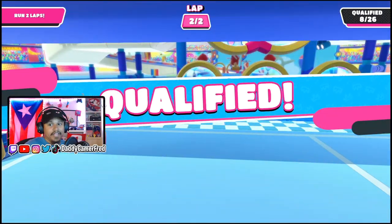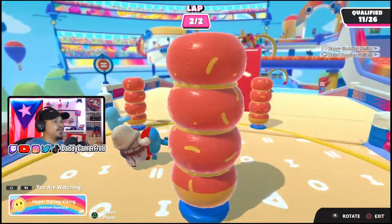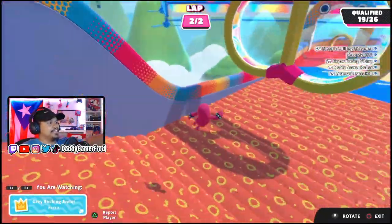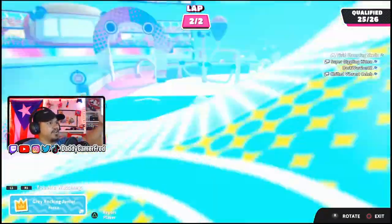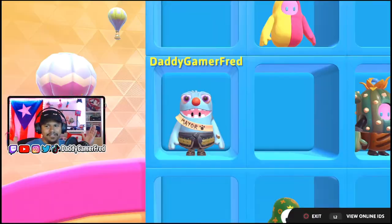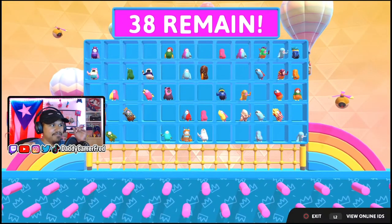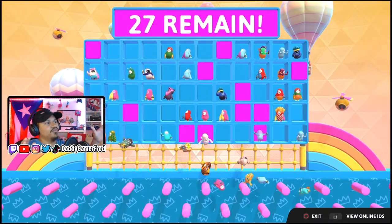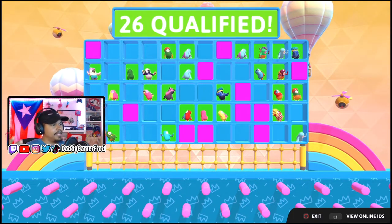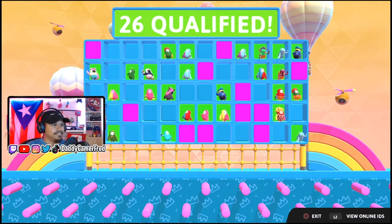That's how you win inside of the speedy circuit. You want to avoid trying to make it difficult for yourself. Like at the end of the lap, going up to the two rings is unnecessary — you can just run right down, especially in the last lap, where you can just have a straightaway and try to avoid any other obstacles. Try to make it nice and calm right to the end.